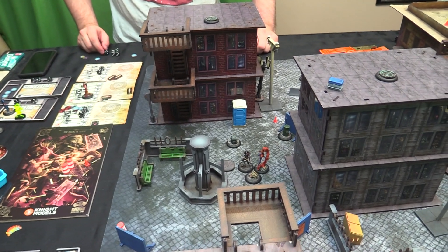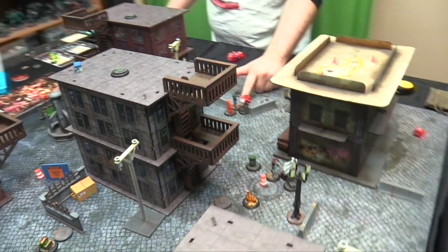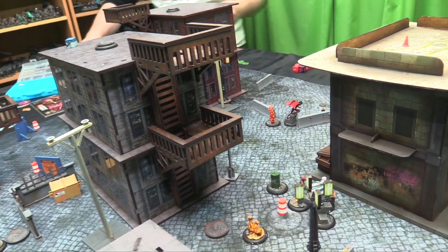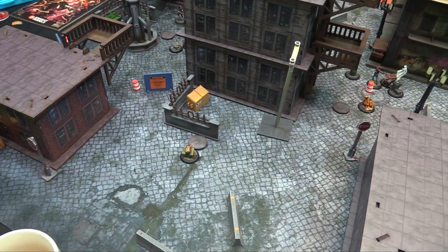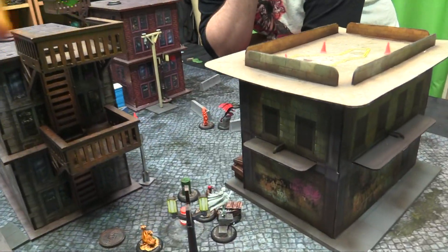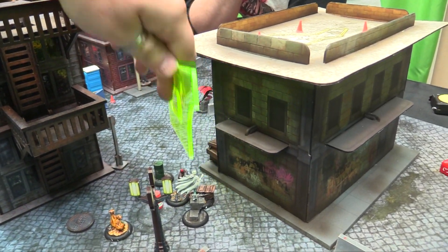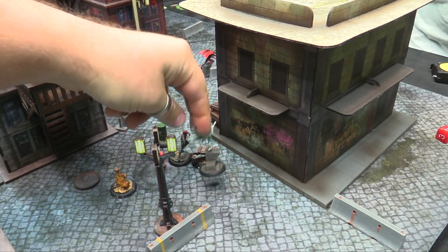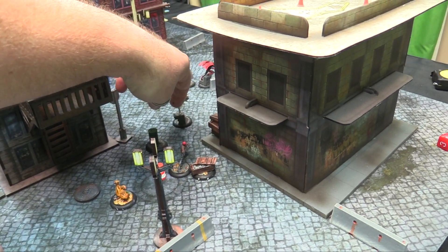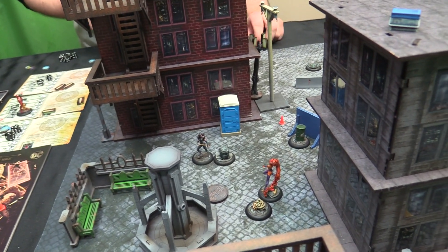Lorita is going to run away — spend one move, teleport, over to the ammo. Dove is going to go five inches, walking around. Cory going with Fire Blast — medium range, crit fire onto Donna.